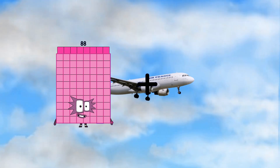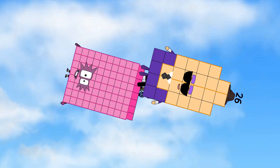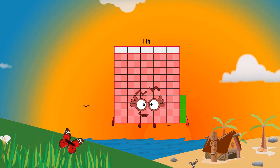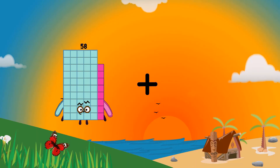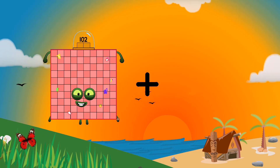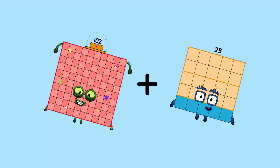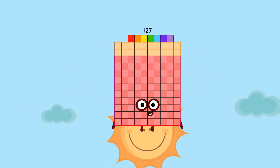88 plus 26 equals 114. 15. 102 plus 25 equals 127. 32 plus 25 equals 127.